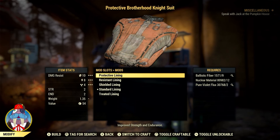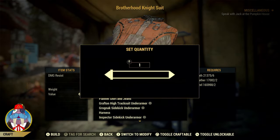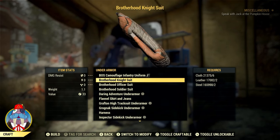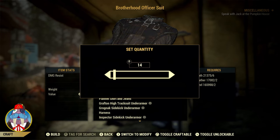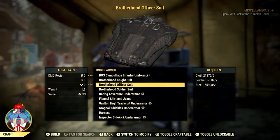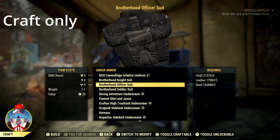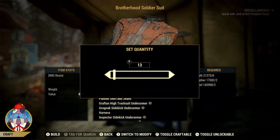Now that you know the types and benefits of these mods, how can you get the Under Armour? Brotherhood Fatigues unfortunately cannot be crafted, but instead they're found in the world. The Knight Suit can be crafted after learning the Brotherhood of Steel Knight Uniform plan, or it can be found in the world at Thunder Mountain Power Plant. The plan drops from random enemies or treasure maps in the Cranberry Bog. The Brotherhood Officer Suit can also be crafted after learning the Brotherhood of Steel Officer Uniform plan, but the suit cannot be found in the world, so it is a craft-only item. The Brotherhood of Steel Soldier Suit is learned from the Brotherhood of Steel Soldier Uniform plan — this Under Armour is craft only, and the plan can also be found on enemies or at treasure maps in the Cranberry Bog.